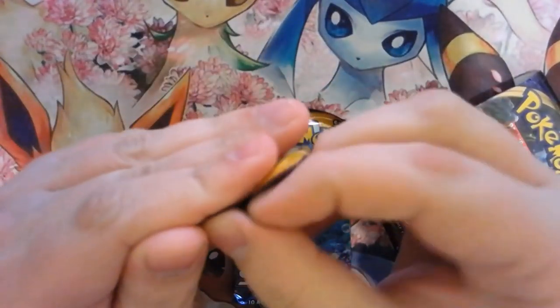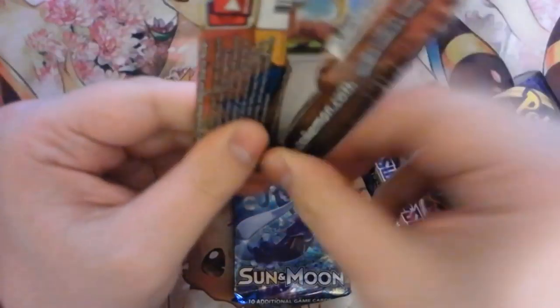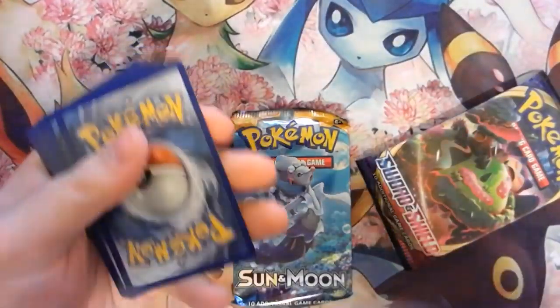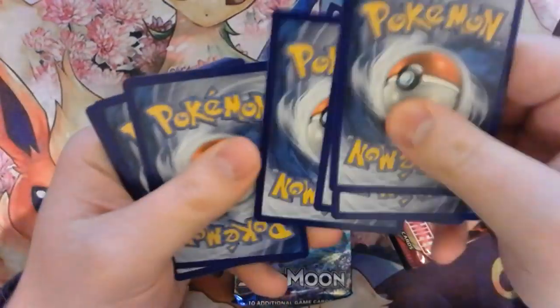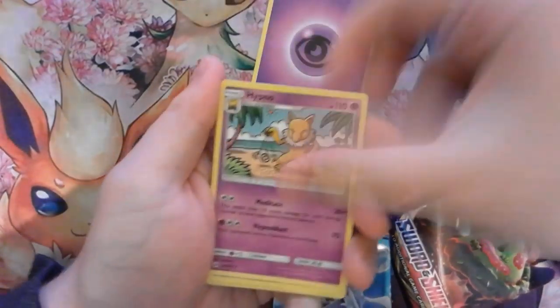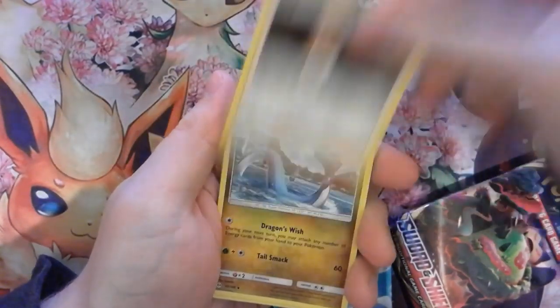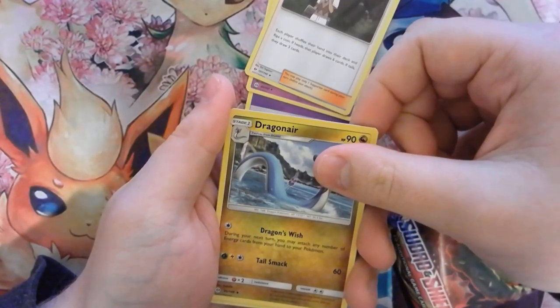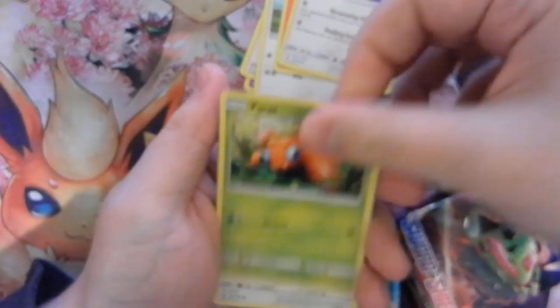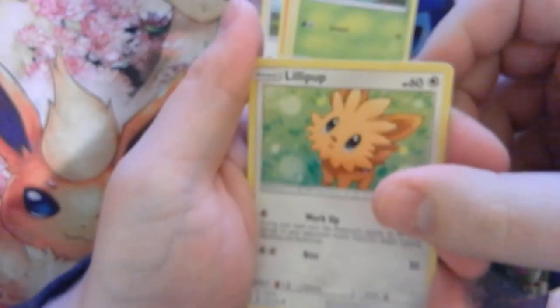Let's see what we get. Hopefully we get some kind of pull. Let's do four to the front. So: Psychic Energy, Hypno, Ilima, Dragonair, Young Goose, Litton, Fearow, Paris, Lilla.